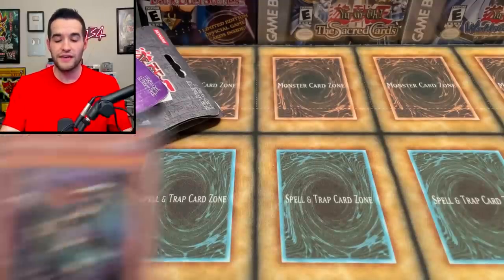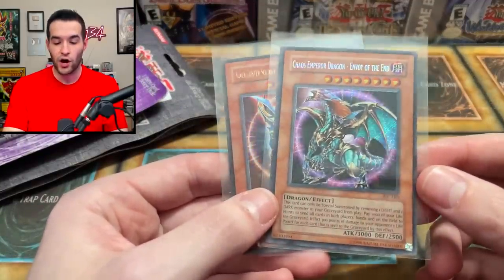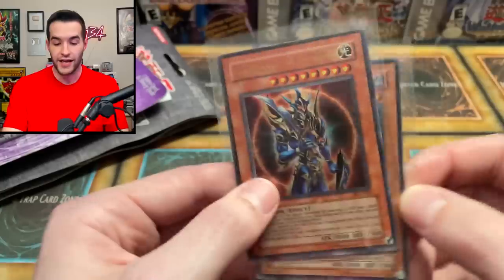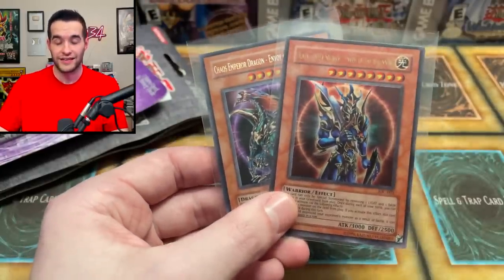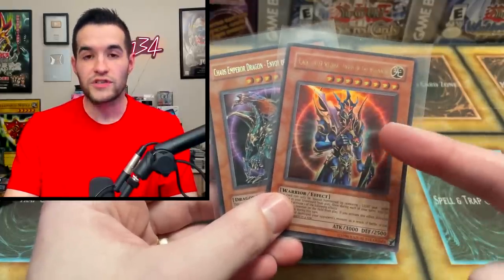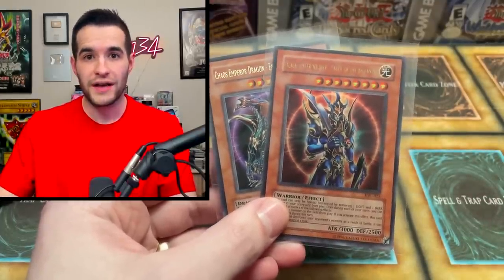So you guys are going to be rooting for me because we get to open a Blue Eyes ten if I win. Make sure you root for Bruxon34 in the comments — he's not giving me the ten, he's just letting me open it. If he wins, I will be giving him a Chaos Emperor Dragon Envoy of the End — this is an original, not a reprint — and a Black Luster Soldier Envoy of the Beginning original from Invasion of Chaos.